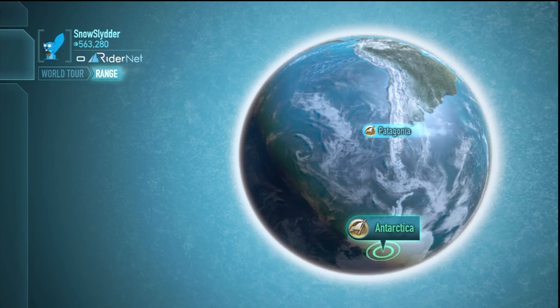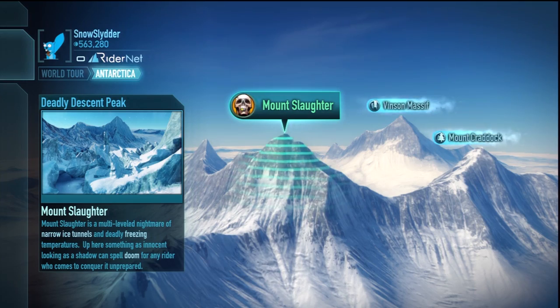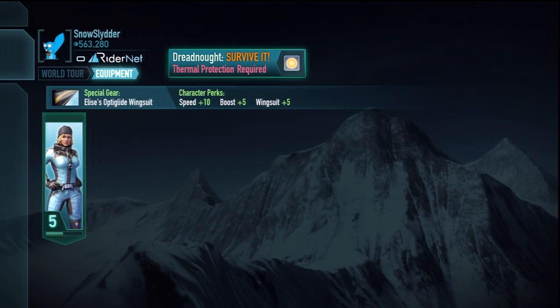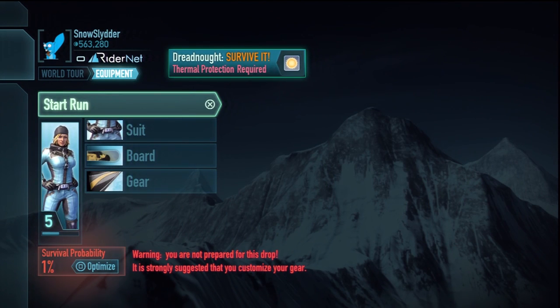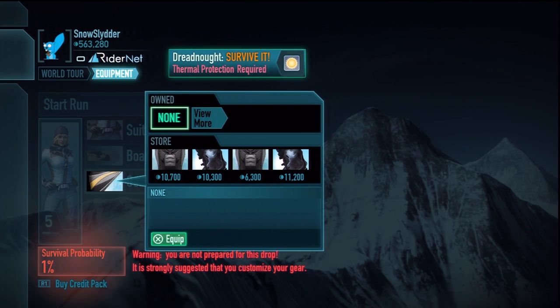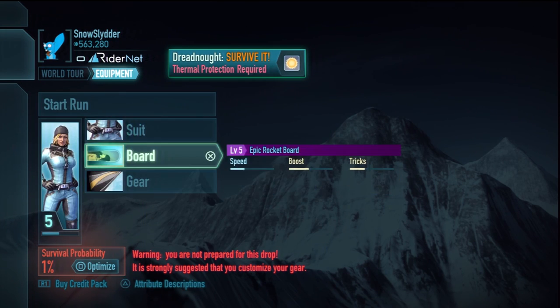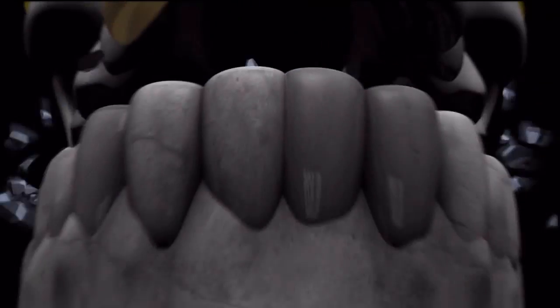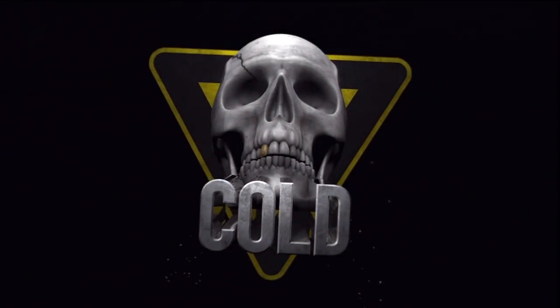To do this one, you need to go to Antarctica. I recommend taking Elise because she's got a bomb wingsuit and she can put it down with some tricks. The guy that they have you use for this mission initially sucks. You need to make sure that you have a wingsuit equipped and that you do not have a solar panel equipped to get this one, because it's bone chilling.